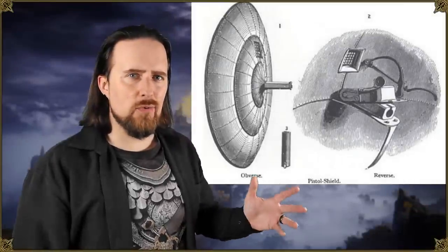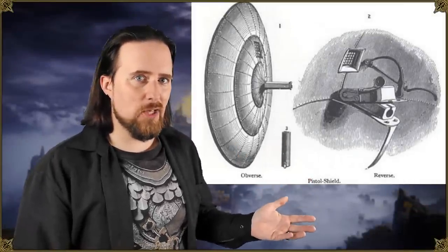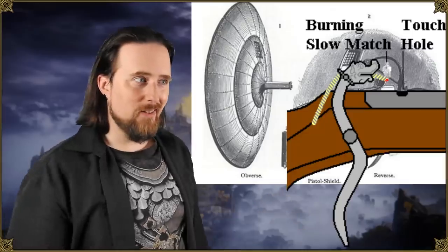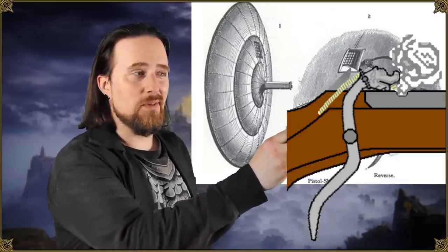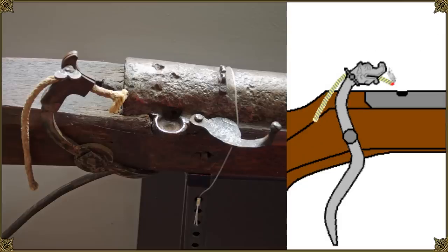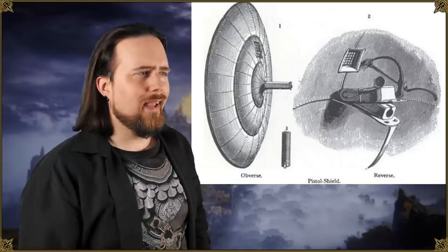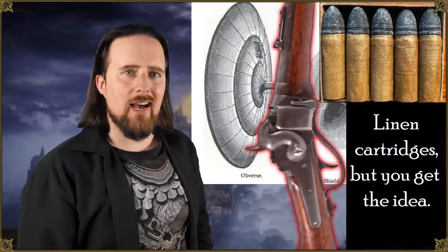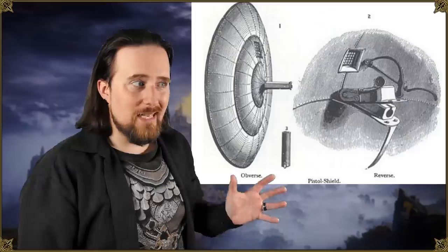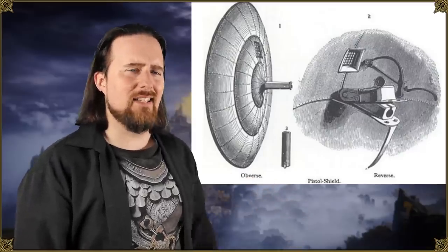What blew my mind is that this thing used breech-loading steel cartridges, ironically combined with match ignition — in other words, a smoldering rope held by a serpentine, which you had to push onto the flash pan by hand. The first self-contained cartridge was created in 1808, and the breech-loading Sharps rifle still used paper cartridges until 1863. So this gun shield had steel cartridges in the mid-16th century — that's remarkably ahead of its time.